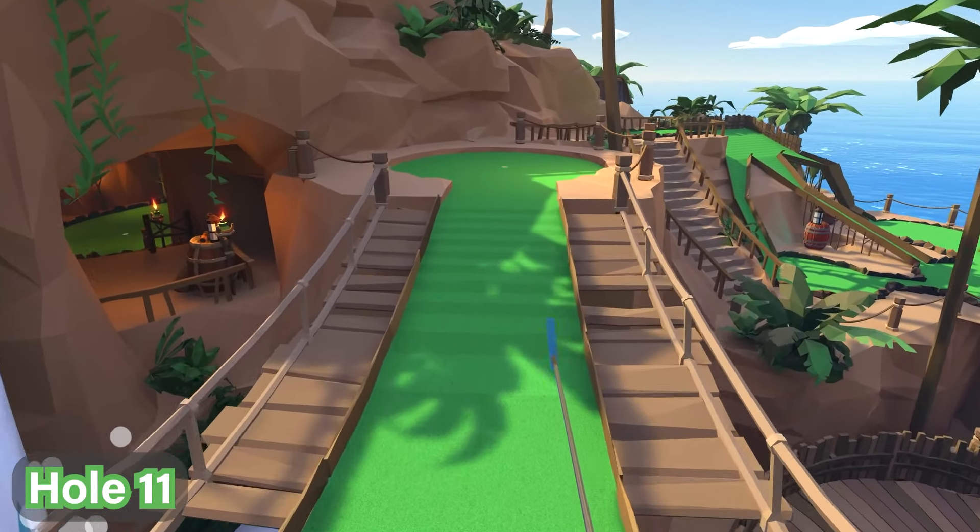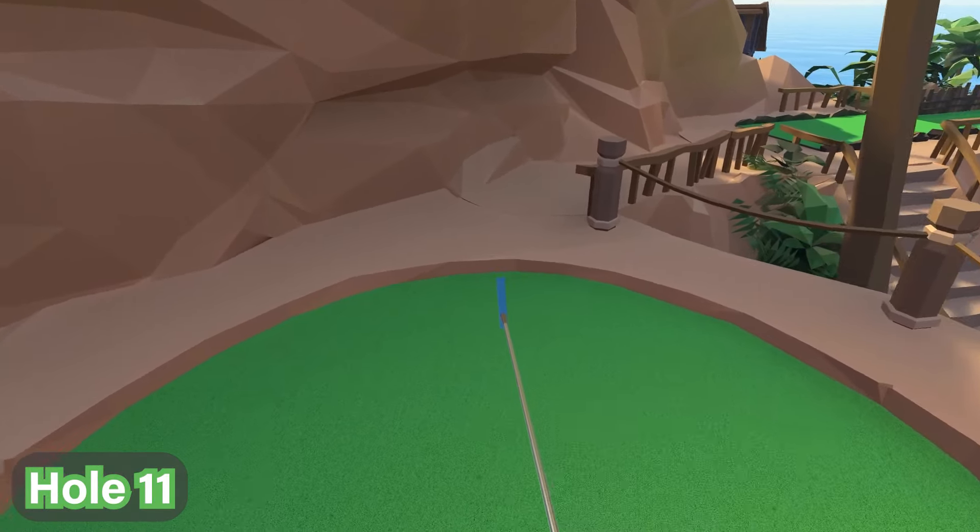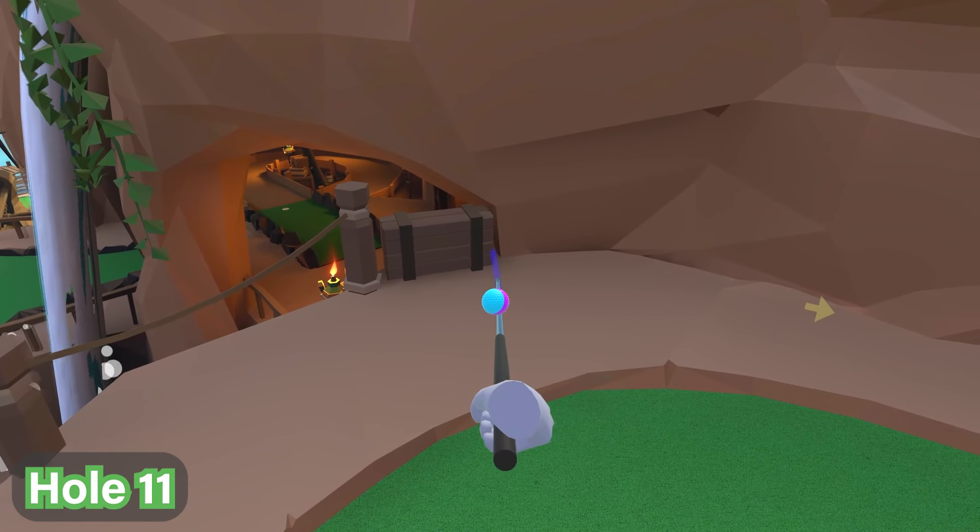For hole number 11, you're going to progress all the way to the hole, then look to the left and you'll find a crate on the floor with the ball next to it right there.